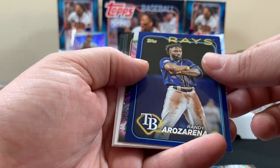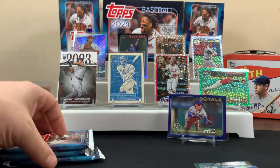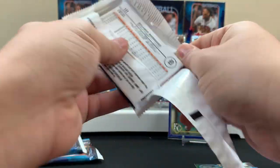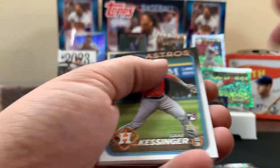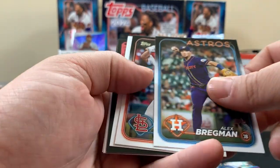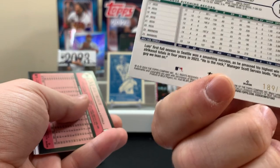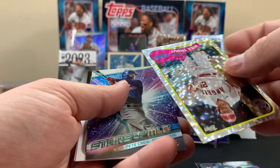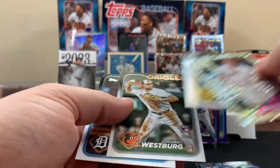We got a blue here — not numbered or anything. All right, next pack, come on monster box. Pirate, Goldschmidt — is this a purple? This is 189 out of 799, purple! Throw that bad boy up there. Oh look at this — Mike Trout! That's cool, pretty cool one, these are not numbered. Like two packs left — that's a good card.